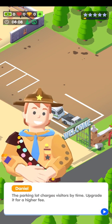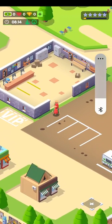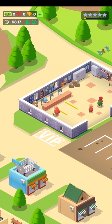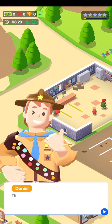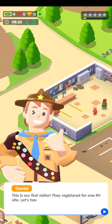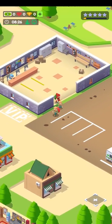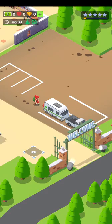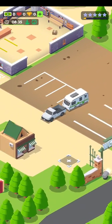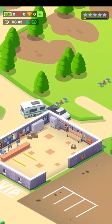The parking lot charges visitors by the time — upgrade it for a higher fee. The first visitor is registered for one RV site, so let's have a look. It's a bit — the movement isn't too smooth, I'll admit that. I like the look of the graphics though; it's just a shame the actual movement of the people isn't too smooth.